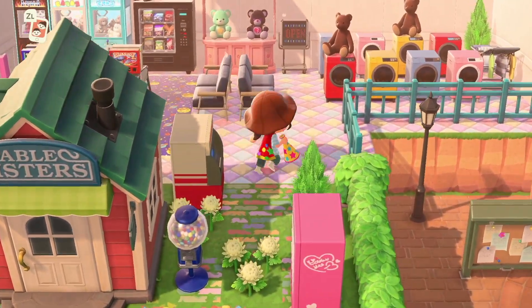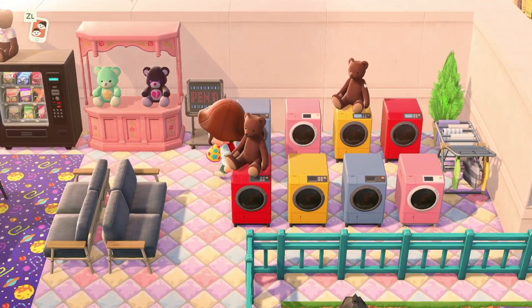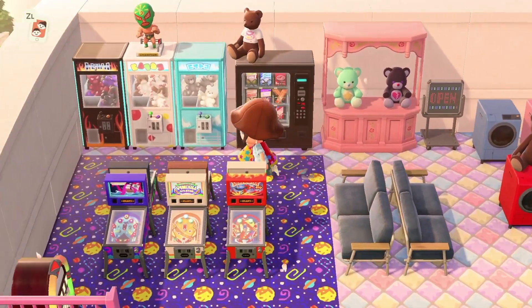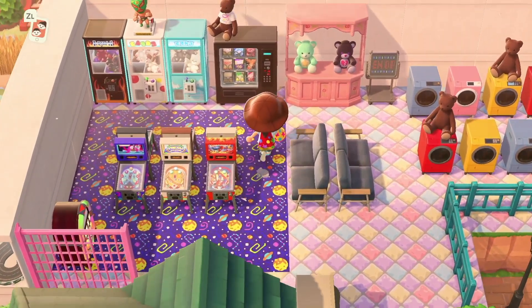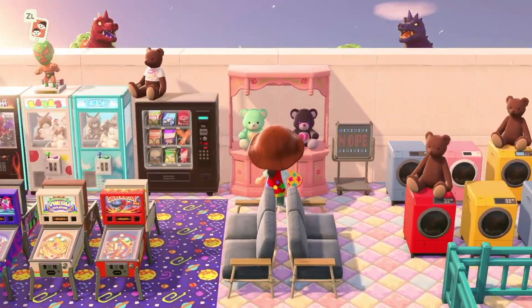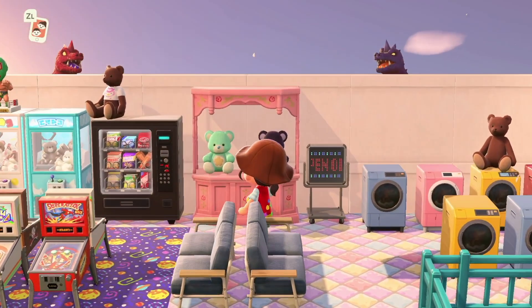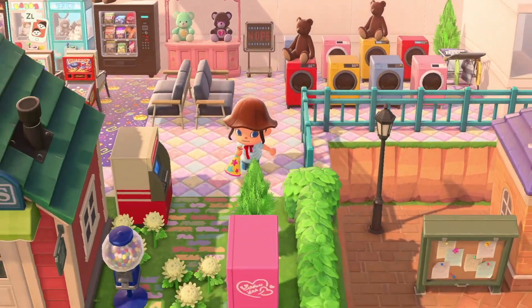Behind Able Sisters we seem to have a little launderette — oh, how cute! You've got all the different colours of washing machines. And then next to here we have an arcade. I love the floor, look at that floor! And the little bears you could wear. What is going on on top there? There are just some big Godzilla heads — look at those! Okay, that's fun. I love it.